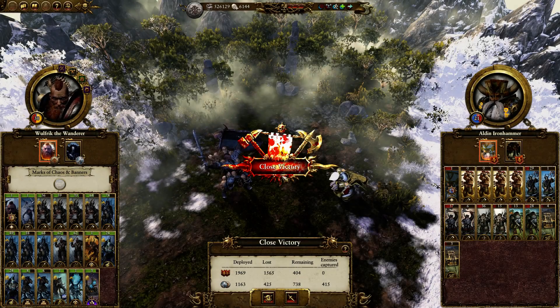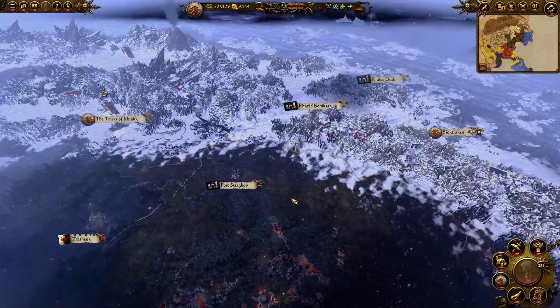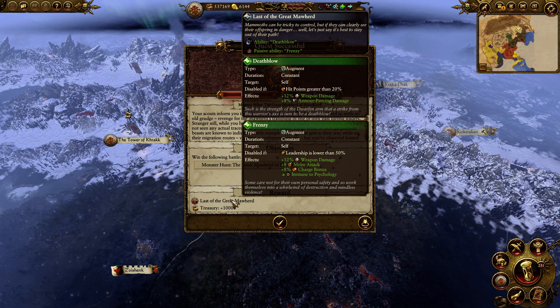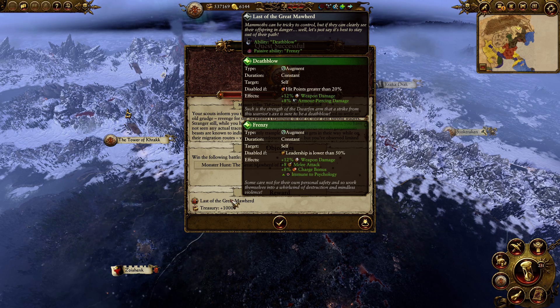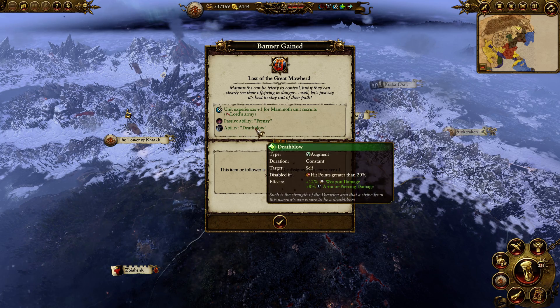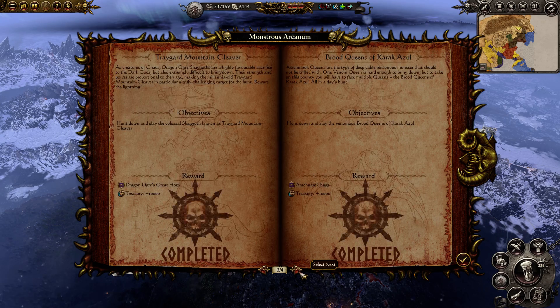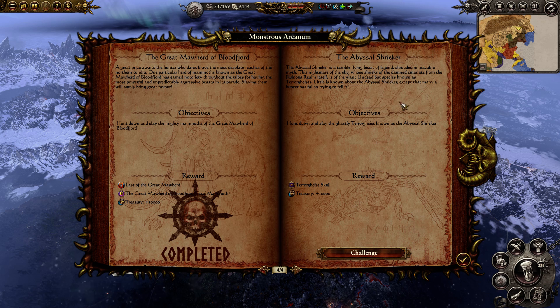That final charge with the mammoth really just broke what was left of them. A close victory - that's probably fair. So that's a small treasury. Quest successful, so we get a unique item - Deathblow and a passive ability of Frenzy. So that's pretty nice. We might equip that for our final monster hunt. And we get a banner as well - Last of the Great Moorhood, which gives us the ability. We'll stick that on one of our units. Our last monster hunt will be the Abyssal Shrieker - hunt down and slay the Garci terror guys. So that will be our next and final monster hunt, and that will be one of our last Warhammer 1 videos, because Warhammer 2 is just around the corner.